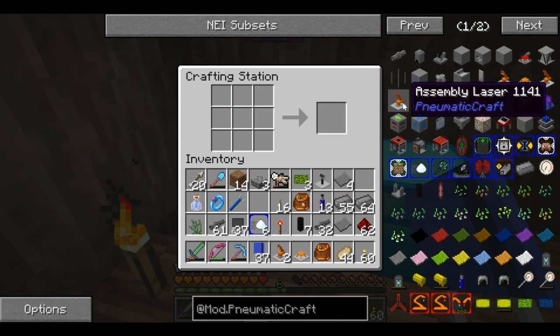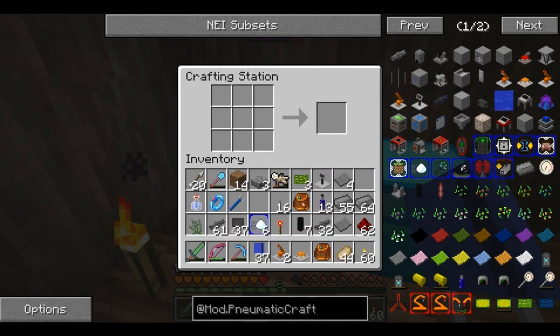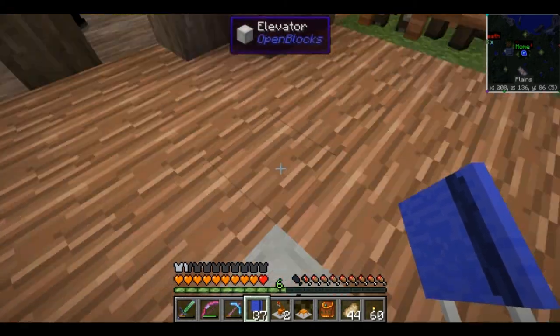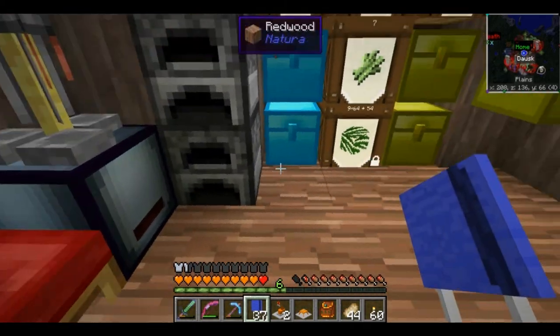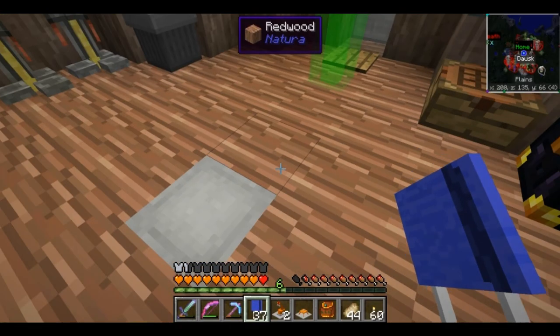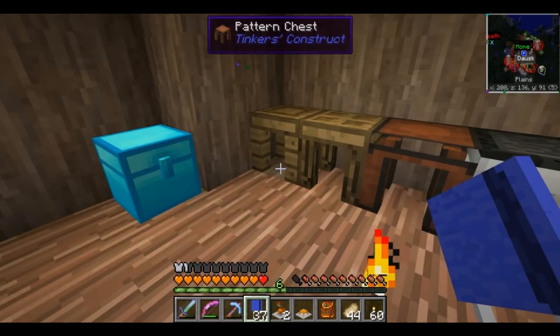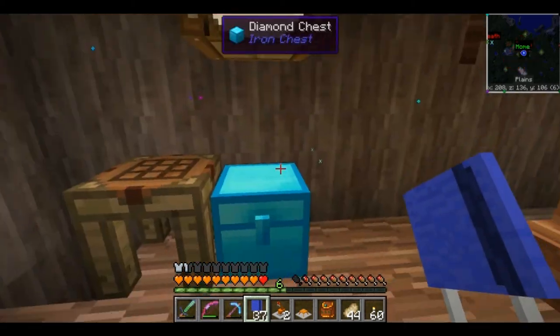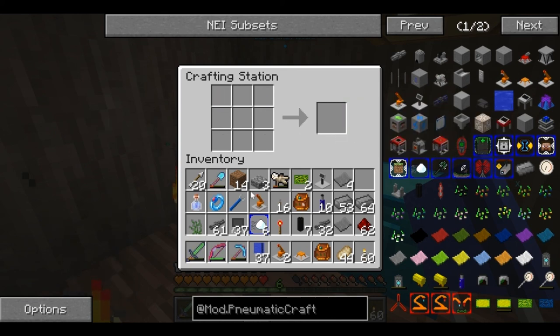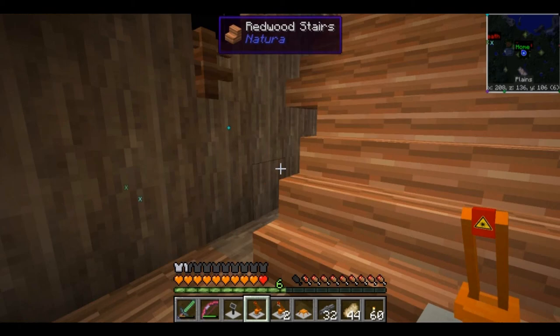We should be able to throw this together real quick. And of course we're going to need the assembly laser, which we don't have the red dye for, but that'll just take me a second to go get. Gems, dust, and dyes - one red. And we are good to go. Now we should be able to make the laser. So now I believe with those pieces complete, we can actually assemble the assembly line and make things work.